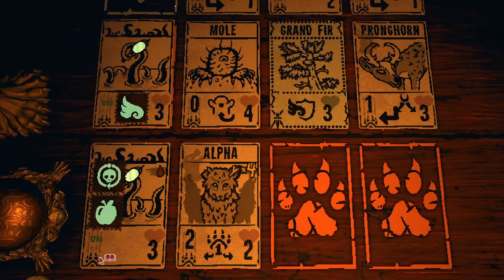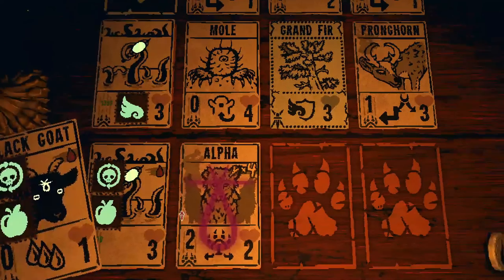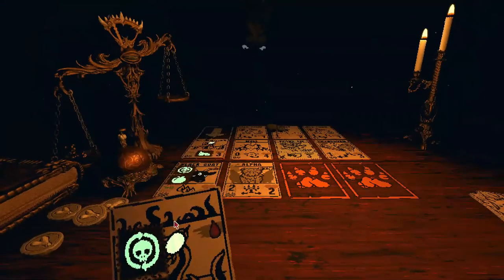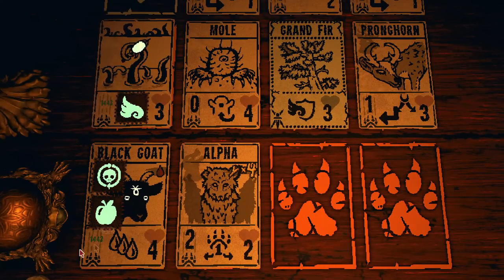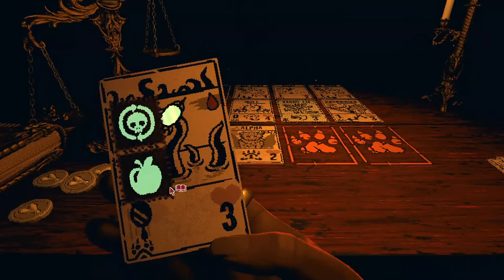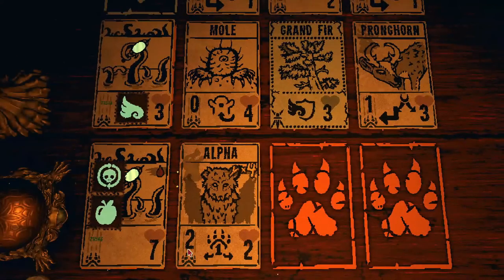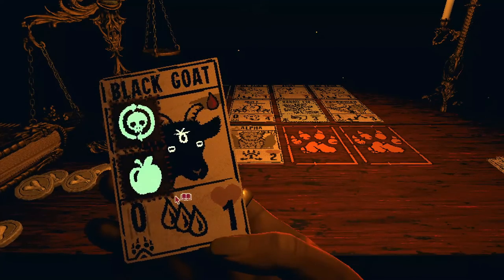Another problem with this combo last time was that it eventually crashes the game — it looks like we're losing frames already. But now that I have the Morsel Sigil in the mix, I'm going to go ahead and sacrifice our Mirror Tentacle, and now our Black Goat has that amount of attack, whatever it was at that point. We're going to get a little closer here — it looks like 1,400 or so. Now I'm going to sacrifice that again, and it has the Morsel Sigil, so let's see what happens. It looks like the Mirror Tentacles are buffing each other even faster now, because we're already past 300,000. Yeah, that really sped things up.